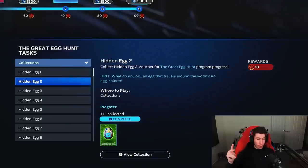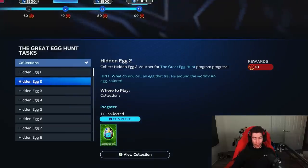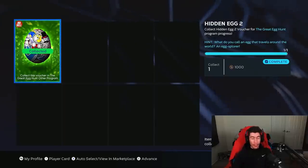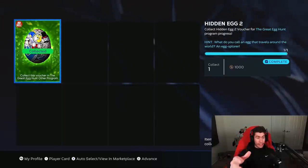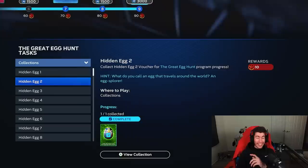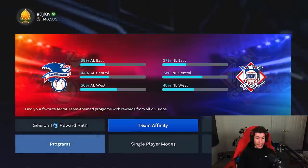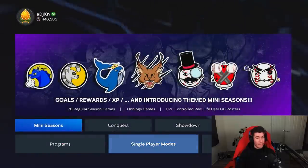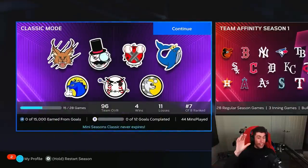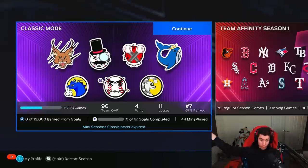For hidden egg number two, the hint says: what do you call an egg that travels around the world? An egg explorer. If we click on the egg and take a closer look, we can see it has a whole bunch of logos — these are actually from mini seasons. So to get hidden egg number two, you need to be playing mini seasons. What I did was win four different games against four different teams in the mini seasons mode, not on Lefty Lucy, not on team affinity, on the classic mode — the mode where you're seeing those logos that were on the egg.